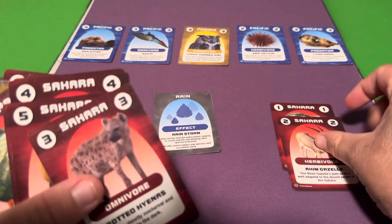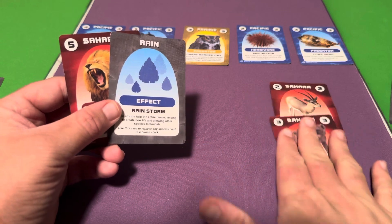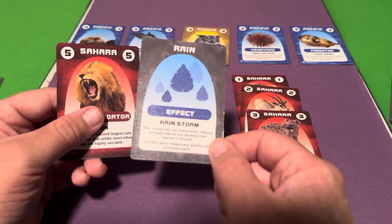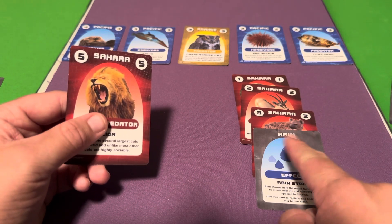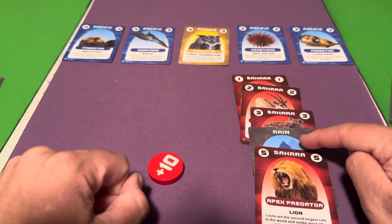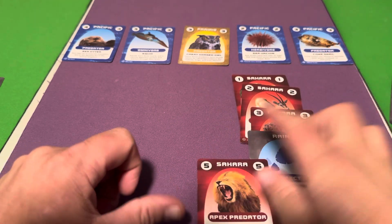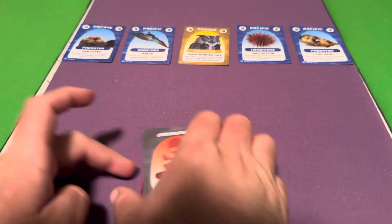Rain acts as a wild card. Say you have a plant, a two, and a five but no four — rain can fill that missing slot as the four so your five becomes valid. Now you can complete and bank the stack and earn the bonus token. It's best used when you're struggling to complete a set. Those are all four effect cards, and that's how you play Biome Builder — whoever has the most points at the end wins.